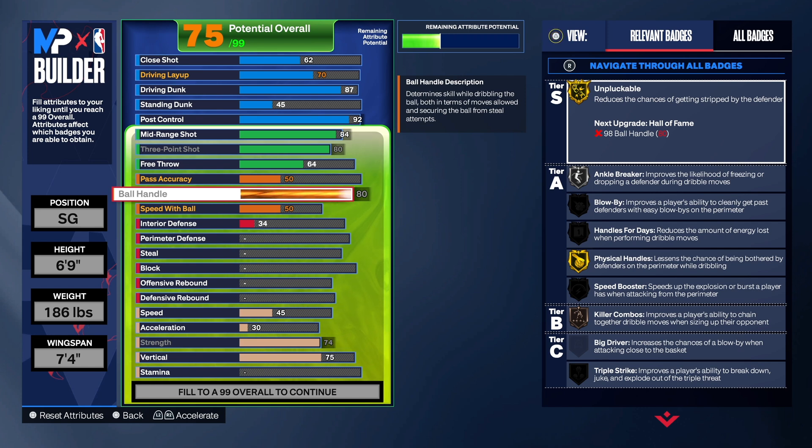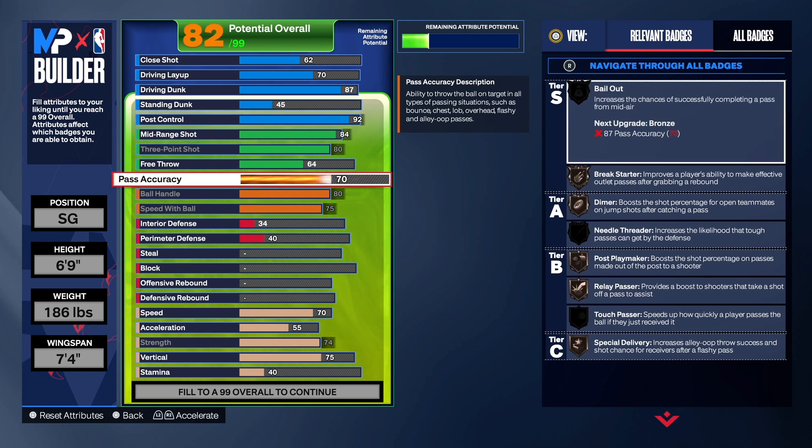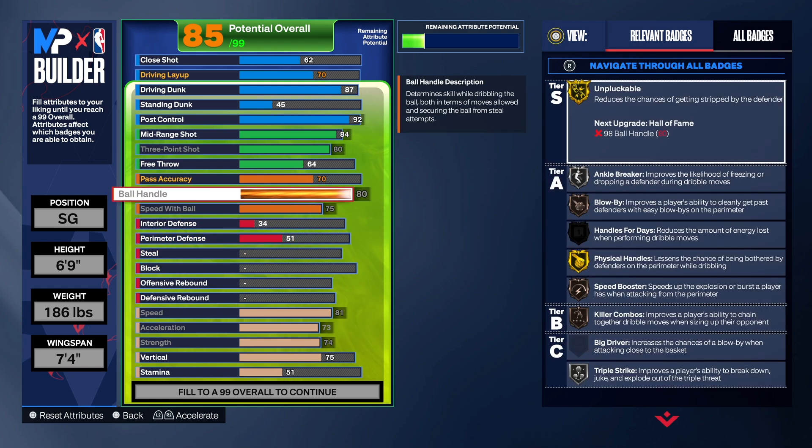With the ball handle, we're going to take that up to an 80. An 80 ball handle is what you get for 6'9". Speed with ball is 75 — I still want you guys to have that 75. So I did take the strength up super high. We wanted to keep that 75 speed with ball. On the pass accuracy, we're going to take that up to a 70 — that does allow us to get some okay passing on this build. As we take the speed and acceleration up, we can't get that 81 ball handle to give us silver speed booster, but I think bronze speed booster is pretty good. Triple strike on silver, gold physical handles, blow by on bronze, anchor break on silver, and gold unplugable because of the post control. You will be able to get your own shot. If they pass you the ball on the wing and you want to cook up, you can cook up with this build with no problem.